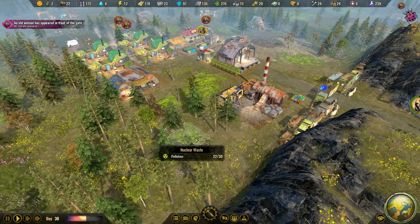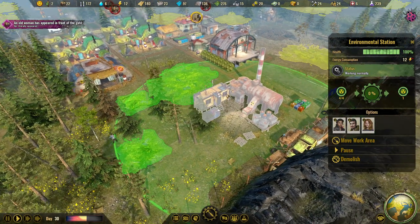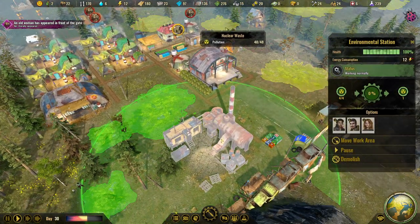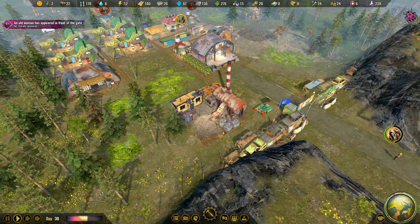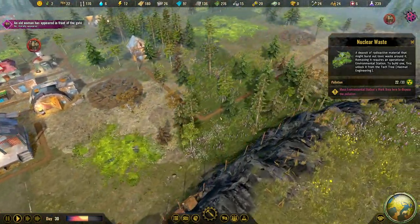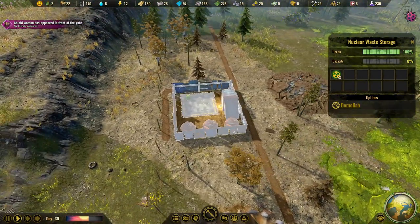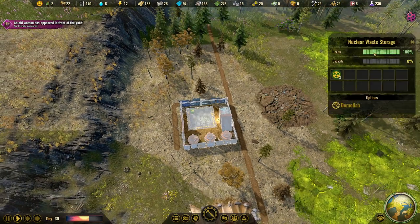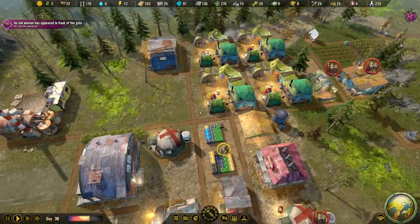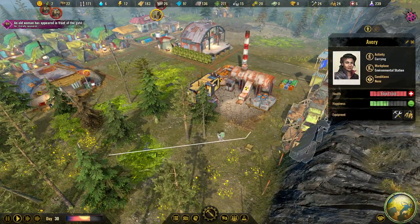Welcome back to Surviving the Aftermath. We just built the environmental station last episode and it's working now. We have a work area here so I can reassign people to clean up the nuclear waste. Three of them are now cleaning up the mess and it's already at 22 out of 30. They bring it to the nuclear waste storage, which already has two units - it's going to fill up, and we can't recycle it.